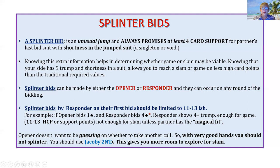One spade, 2NT trump — that promises an opening hand with at least four trump. It doesn't talk about shortness yet, but it does give you room to explore for slam. You can find out about singletons later on, but I don't like my partners to have to guess what I have, so I think the splinter bid is a very specific bid and helps paint a picture for partner.